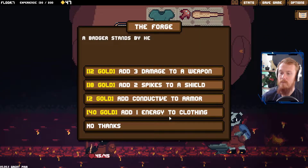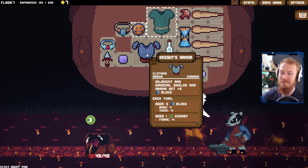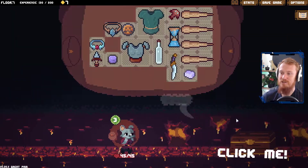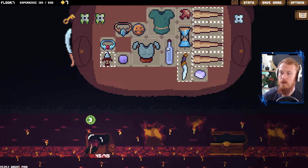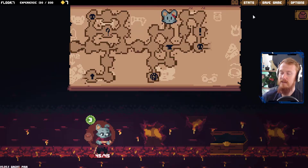We go back here. We add energy to this clothing as well. Now we've got one energy from here and two energy from here. I think this might be the most energy that we've ever had. We do have a key and we do have a lock to get into. So we get rid of this and we take this — easy decision.